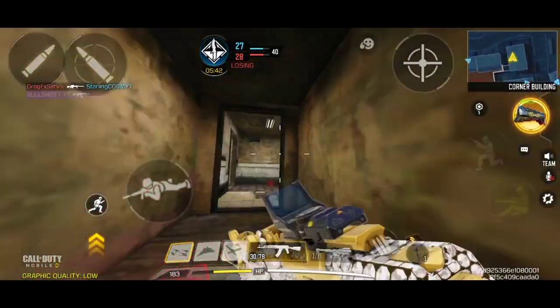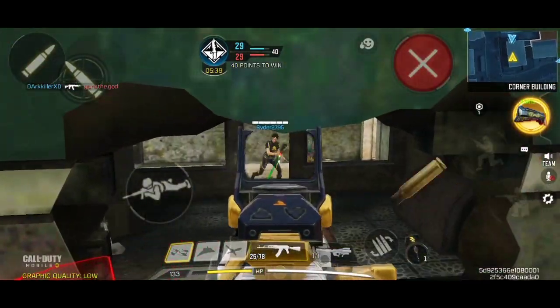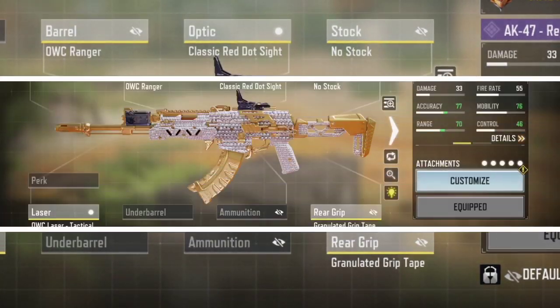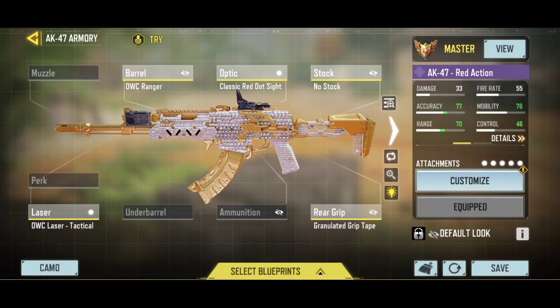This will have a ton of ADS bullet spread accuracy, and by using the default magazine, you will be dealing a pretty decent amount of damage in mid to long range engagements. For the loadout, I am using the OWC Ranger Barrel, which will increase the damage range and improve the overall recoil of your weapon. It also increases the ADS bullet spread accuracy. The OWC Laser Tactical and the Granulated Grip Tape will greatly increase the ADS bullet spread accuracy for all ranges. The No Stock will greatly improve overall mobility, such as movement speed and ADS speed. And lastly, I am using the Classic Red Dot Sight, which will make you more precise in long range engagements.